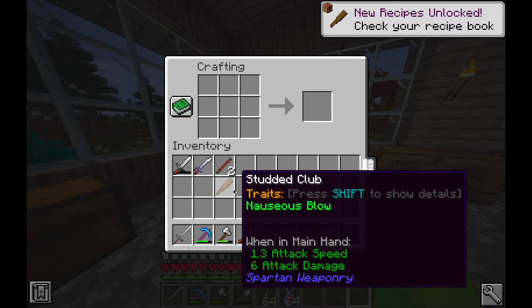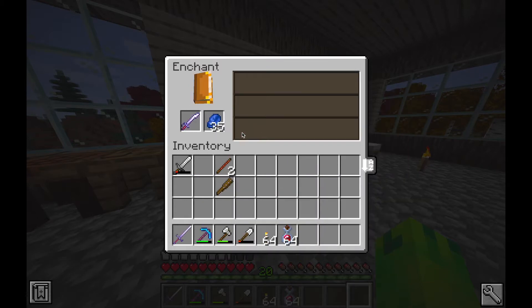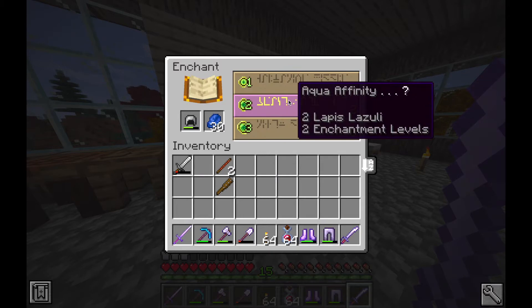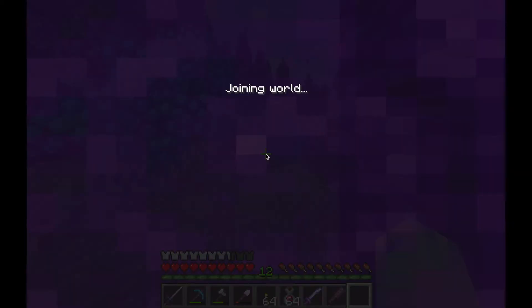With all these new weapons I knew it was time to enchant. I pretty much put Sharpness 1 on all of my weapons, and then Efficiency 1 and Protection 1 on some other stuff. I was now geared up insanely well and it was time to go to the Nether.